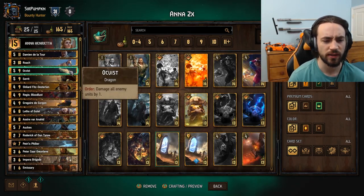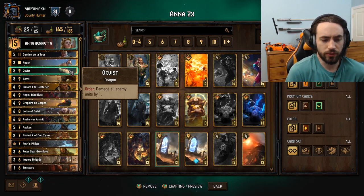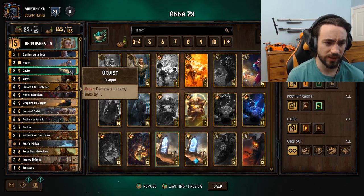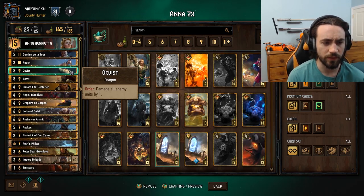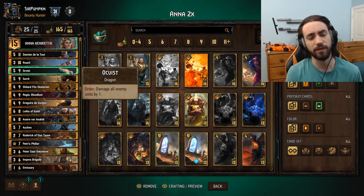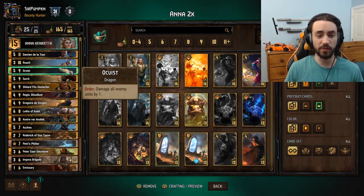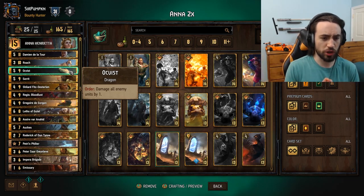Aquavist is a great card in round three, gets a lot of value, and is another target for Petri's Filter. Sometimes, based on information from Anna, I know they don't have any removal, so I'll play Damien by himself and save Petri's Filter for Aquavist at the end of the game. If you don't draw Petri's Filter, I'll slam Aquavist before Damien so they'll use removal on it, then follow up with Damien. Or if you already know your opponent's hand is bad, play Damien first to bait removal, then play Aquavist. They work off each other.